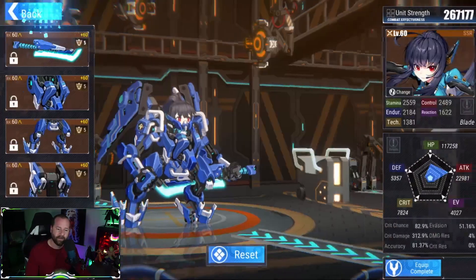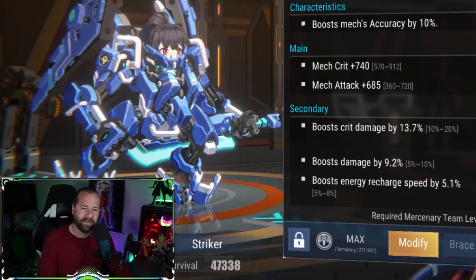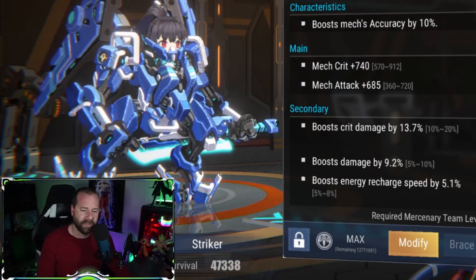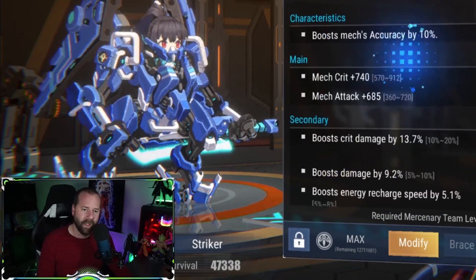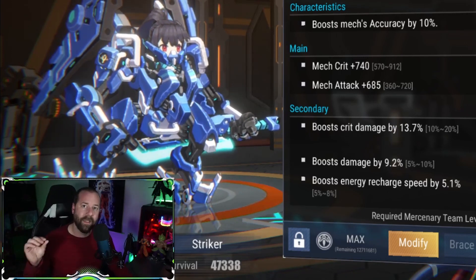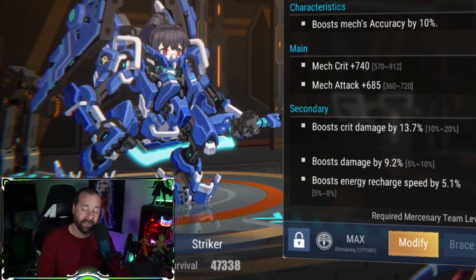One thing I haven't covered in these guides is Function Assist Systems. FAS chips are definitely what you want. There's a slightly weird translation — it says 'boost mech accuracy by 10%' but down below it says 'makes mech skill activate more easily.' What this chip actually does is make skills with a percent-to-proc activate more often, so you really want a FAS chip on Blade.